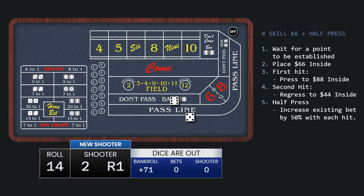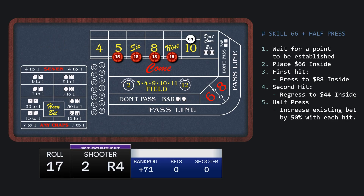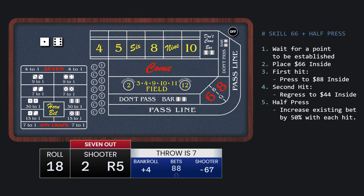And there's the 7-out. We did make $71 in profit on that shooter. Another shooter has come out looking for a point, and that point is going to be 10. We make our first hit, so it's time to go to $88 inside. And there's a quick 7-out. Those quick 7-outs are really brutal for this strategy, as with a lot of strategies.